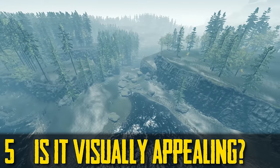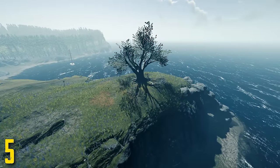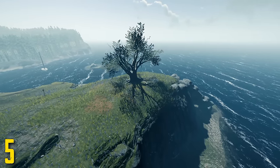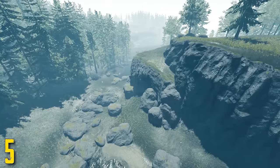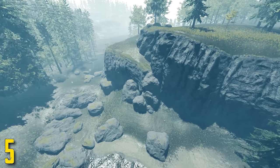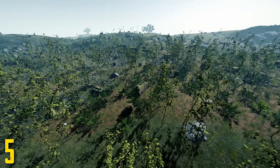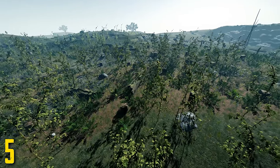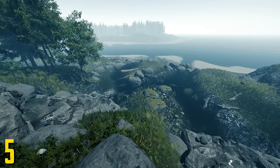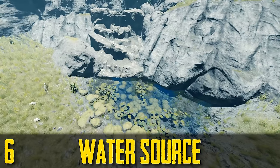Number five is whether the area visually appeals to you. This is a very individualistic thing with no real effect on gameplay, but if you don't like the look of where you're building it can really discourage you. Also take into consideration debris and boulders — they can block what you're trying to do or just give an unappealing look. For example, next to Geese Lake there are heaps of shrubs and small bushes which can look unappealing. Having a good view can make building much more fun.